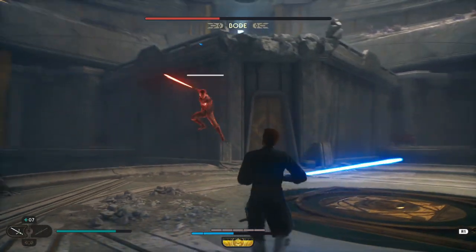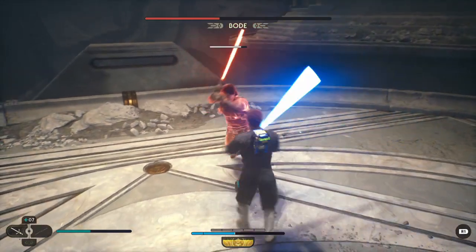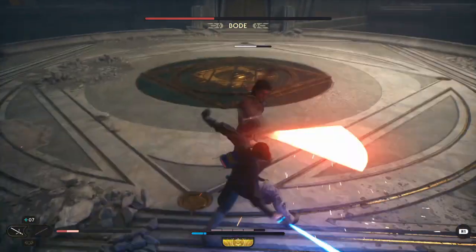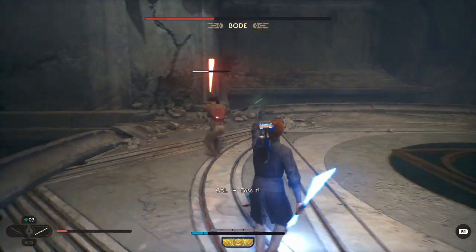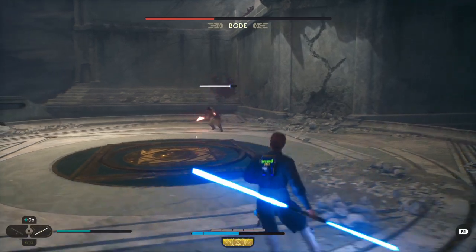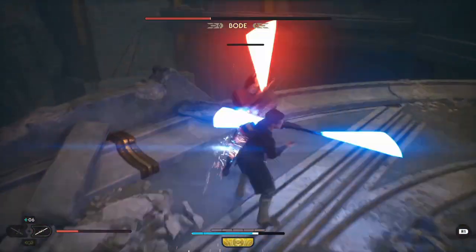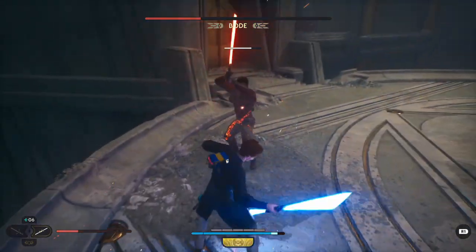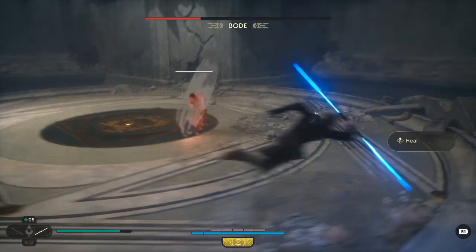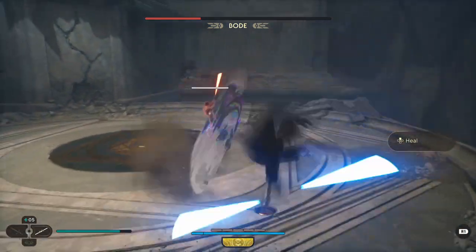In the next two rounds I use the combination of the Cross Guard stance and the double-bladed saber. The double-bladed saber is really great defensively and also very quick, so it allows you to block his aggressive attacks a little bit easier and hit him quicker. In these rounds, Bode will send force wind into the air — make sure you are dodging at the appropriate moment. He will stick his lightsaber into the ground, and that's when you need to get ready to dodge those attacks.